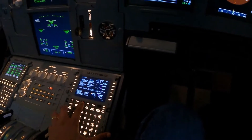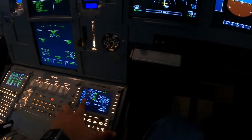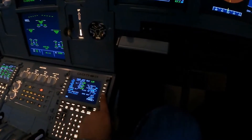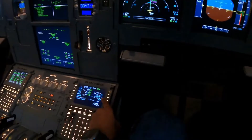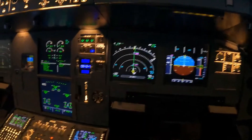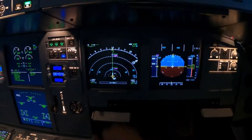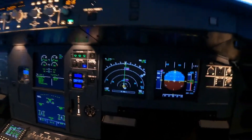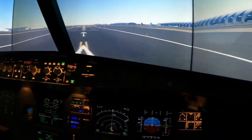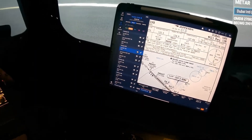Everything's set up in the box, ready for our departure. Our V speeds are going to be 147, 147, and 152, with a thrust reduction acceleration altitude of 13,000 feet. We will be doing a flex takeoff today of 68, flaps one, with a trim of up 0.7. Everything's set up. We're going to be taking off using the Anvix 5 Golf SID, and in case of an engine failure, the procedure is to maintain runway heading and climb to the minimum safe altitude, which is going to be 3,000 feet.